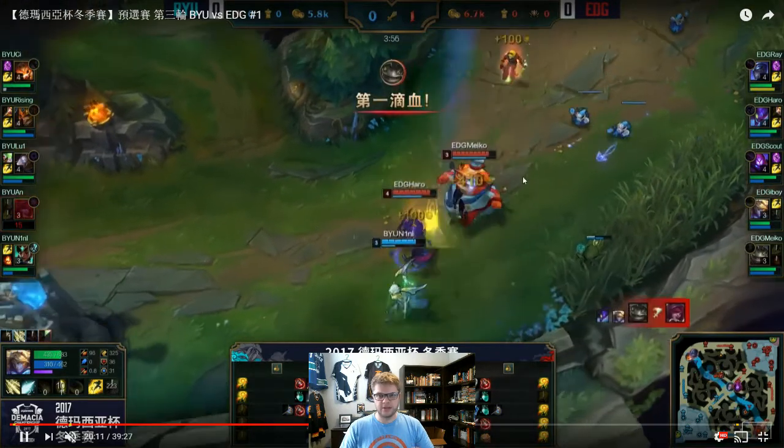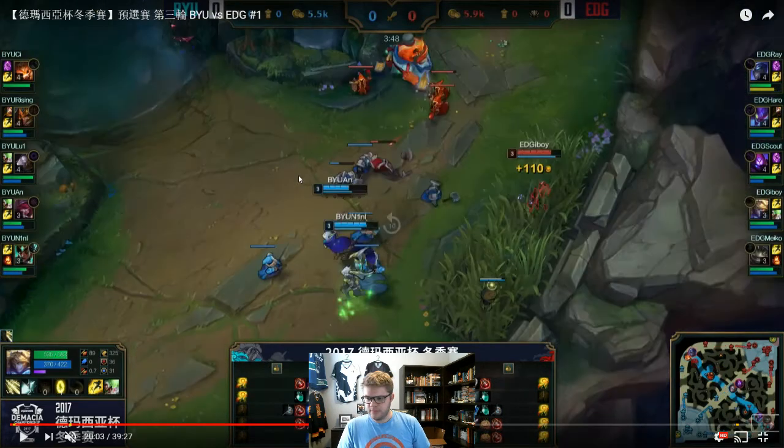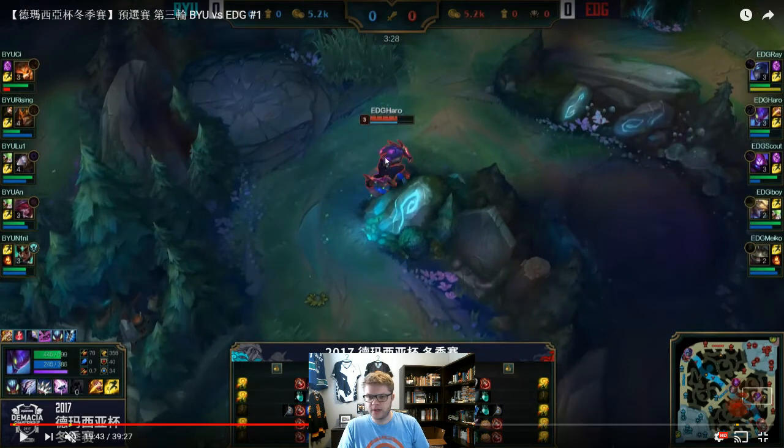Kha'Zix uses a blast plant over the wall, jumps in, gank for first blood. That whole sequence — the early game pathing, BYU's duo lane being late to lane, not getting level 2, and then this one very small positional mistake — all led here. The alternative was Jarvan and Orianna pushing Kha'Zix deeper, using Zaya's ward to get even deeper control, tracking Kha'Zix's exact position, and playing that control to shut down the early game win condition. They may well have been able to avoid giving up that first blood.